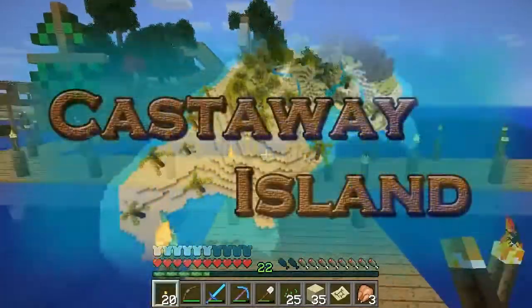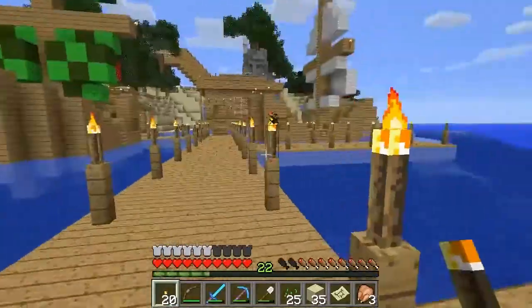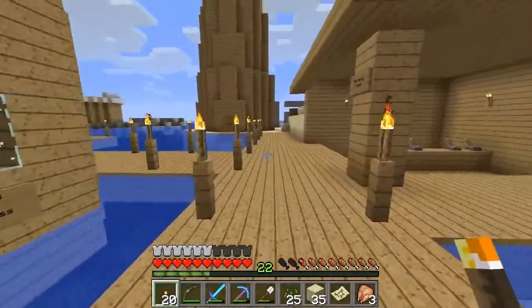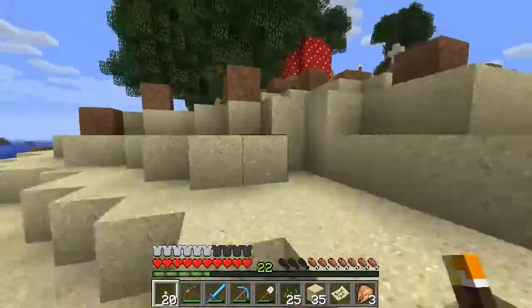Hey guys, welcome back! We're on Castaway Island, episode 65. I've made my way back from what I thought was just an abandoned mineshaft, but it actually led into a stronghold. I think it was the same stronghold as the one under the lighthouse because when I dug out it was pretty near there, which was kind of weird. We've already really explored there.